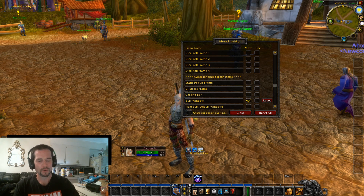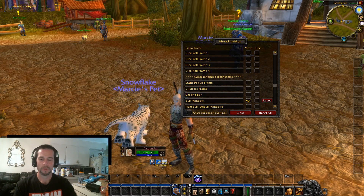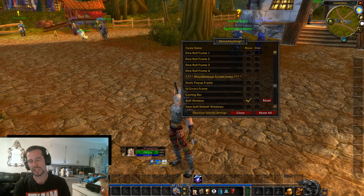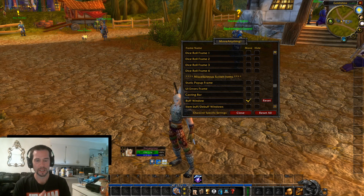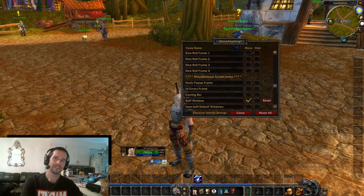What I recommend is moving the buff window down below like this — it's really nice and really simple. This is one of the easiest add-ons you can mess around with for your UI. MoveAnything is very easy and simple to use, especially if you're just getting into a 1.12.1 client or add-ons in general. It's not very complicated to learn. If you have any questions, leave them down below. This is DungeonJay signing out — have a great day gaming. Later.